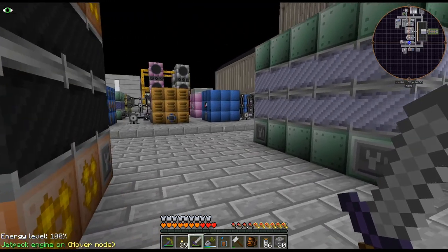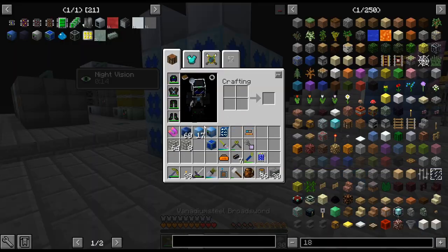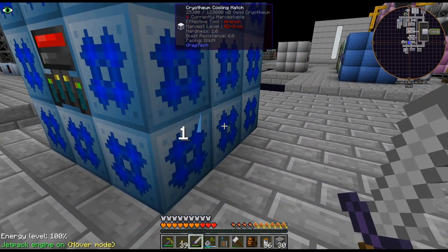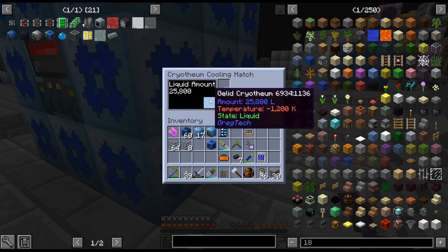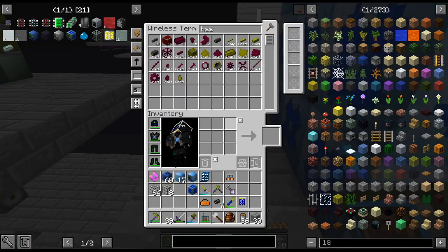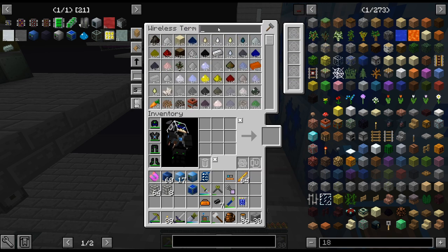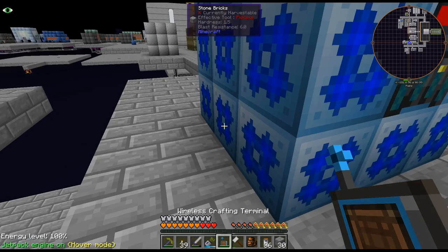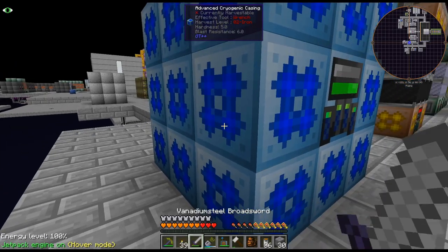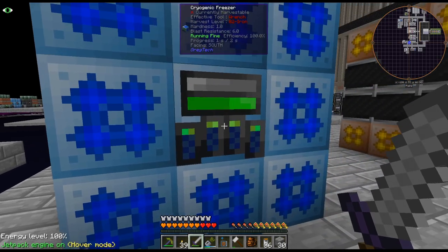It is mixing the stuff — it'll take a second. Hopefully this will be faster. I don't know if it's going to be that efficient with the cryothium — we'll see. I don't have the best way to get the blizz rods yet. If we had bees it would probably be easier. We're gonna go through these really quick, that's the issue. It's doing four at once — yeah, that's a decent amount.